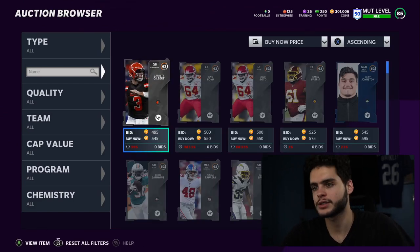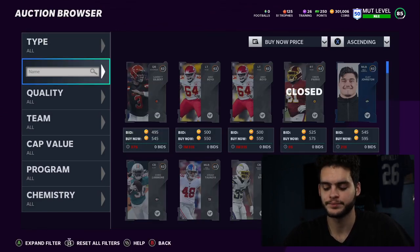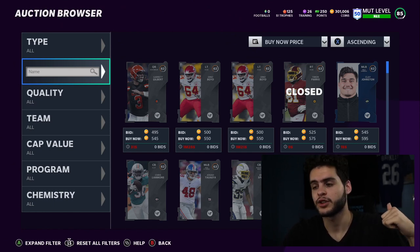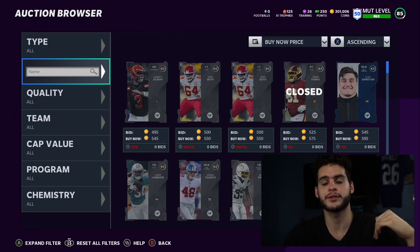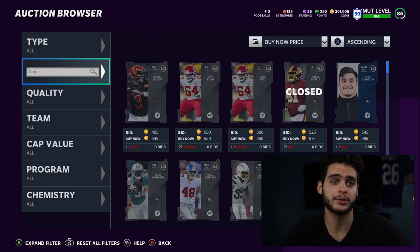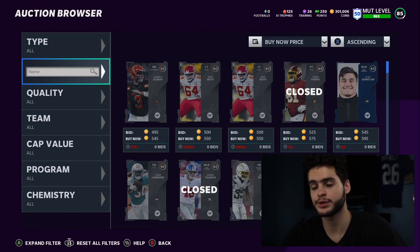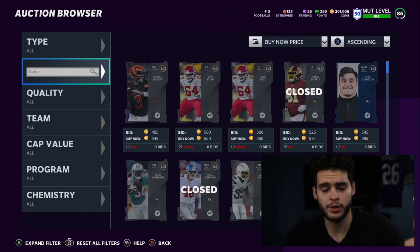Let's head over to the auction block to go through the list, because as you guys know, this list can take a little bit if we don't get right into it. In terms of today's shout-out for the Poodle Squad — if you want to be entered to get shouted out, all you got to do is like the video, turn on that post notification bell next to the sub button, and comment down below 'Poodle Squad.' Today I'm going to be shouting out JBAPlays5. Thank you for being part of the Poodle Squad and showing support each day.